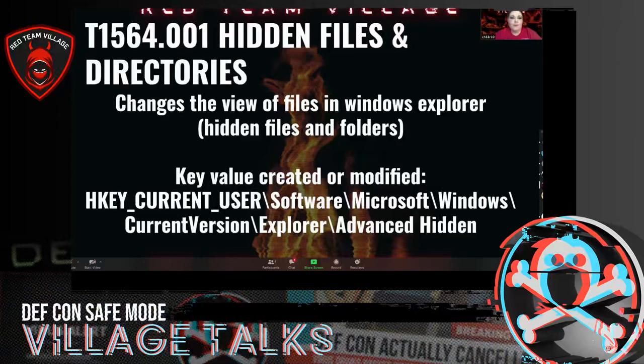The next one is hidden files and directories. I couldn't find an Atomic Red Team test specifically for this one for changing Windows Explorer, but I did put the key value that was changed.